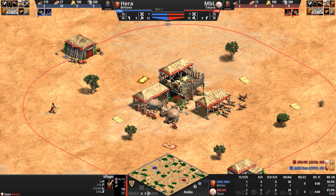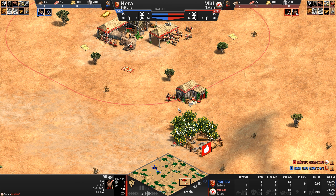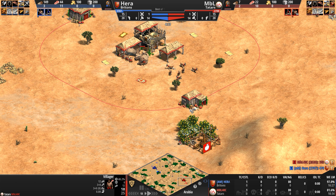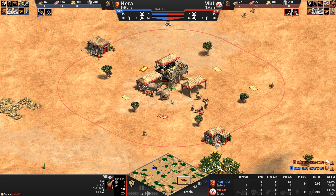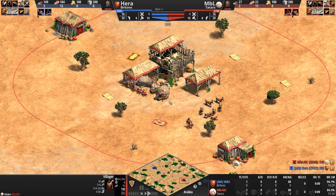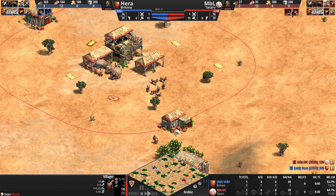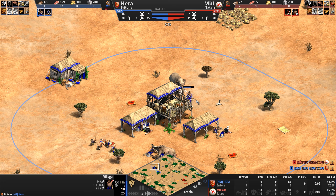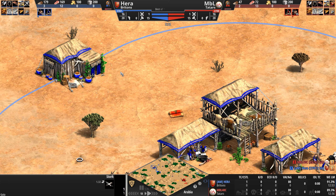A fully upgraded Tatar treb with Timurid Siegecraft comes with a massive 19 range, which is super cool. To help feed their hungry cavalry-based army, Tatar herdables contain 50% more food, and starting in castle age every new town center spawns two free sheep. So today we've got potentially a battle of the ranges.